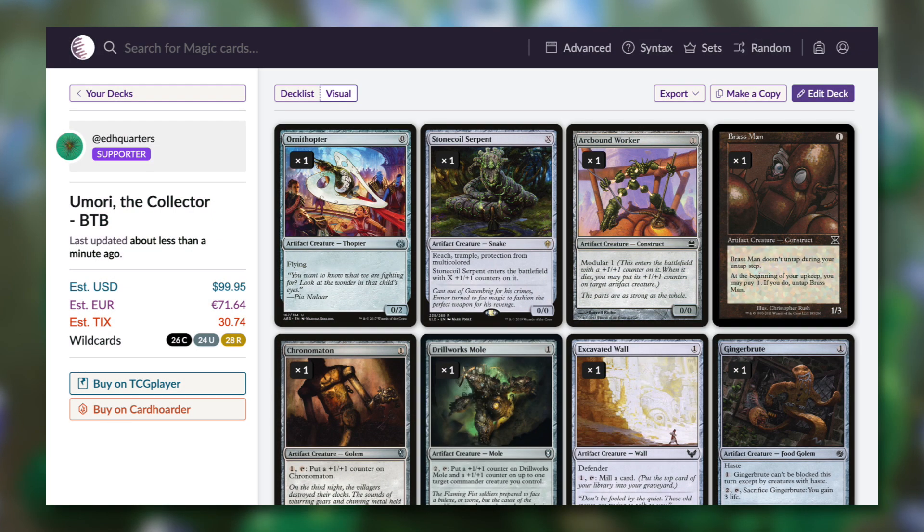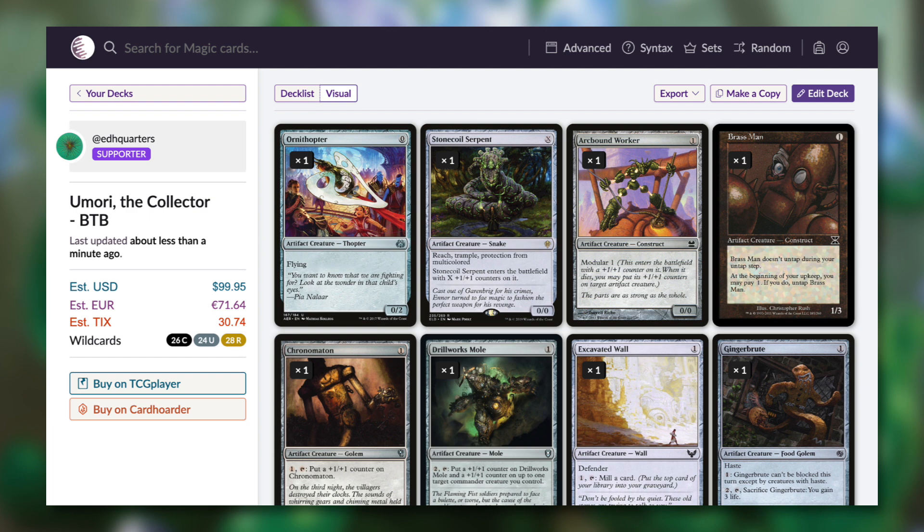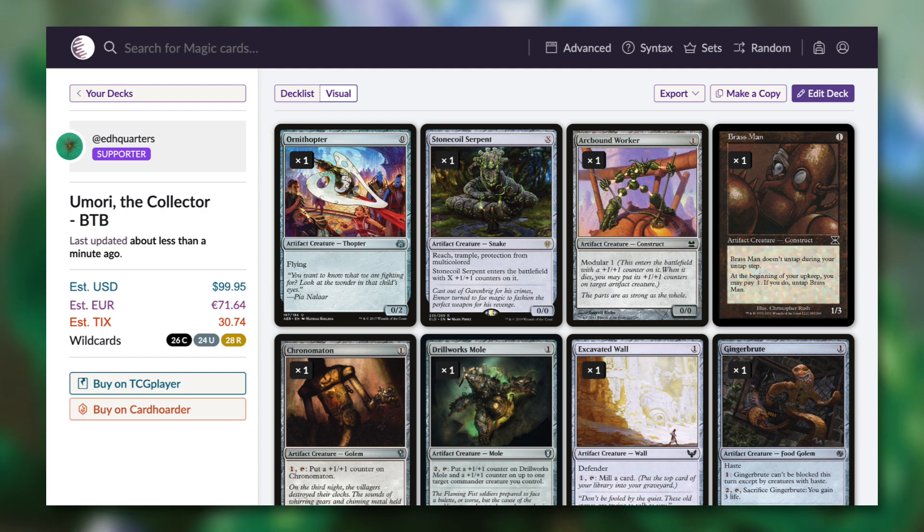With this Break the Bank episode, we took our upgrade budget all the way up to $100, and we come in just underneath that at $99.95. Keep in mind this estimated cost does include basic lands at $0.10 apiece, so if you already have those basics, there are some extra savings there. You might also be able to save more by buying on TCGPlayer and utilizing heavily played and damaged cards. Do keep in mind the estimated cost does not include shipping, which may vary depending on where you live.